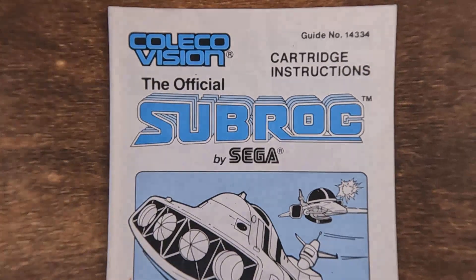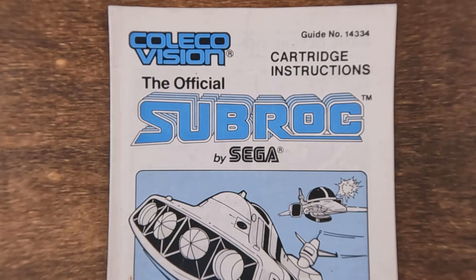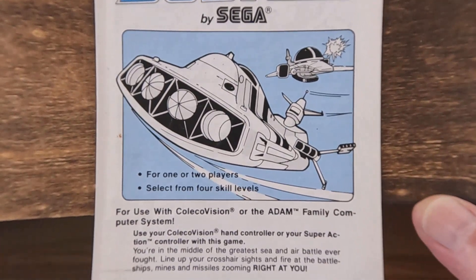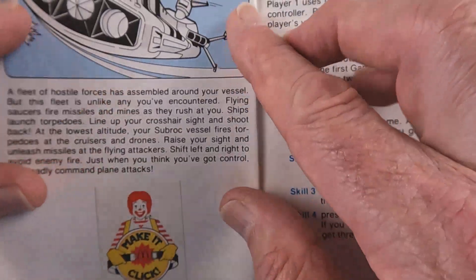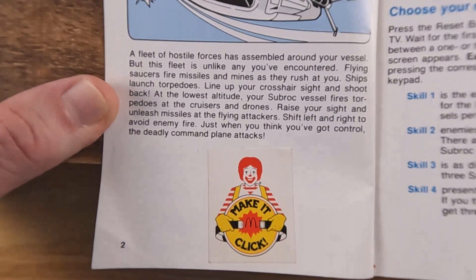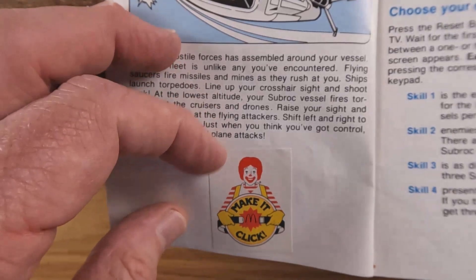A replacement overlay would have cost you two bucks if you lost it, which I'm sure many people did. We've got Sub Roc, and that's interesting because at first I wasn't sure I had that cartridge — but yes, I do; that's the one that was also on the Atari. Obviously I hadn't played it much. I bought one when my neighbor wanted me to get him one, and after seeing it on his projection TV at the time, it made me want to go get one. Somebody put a McDonald's sticker in the book — that's not original, you can tell it's stuck on.